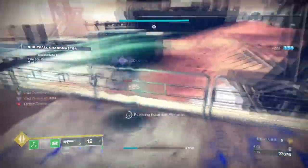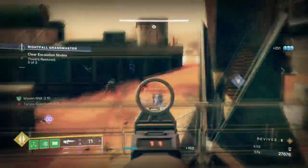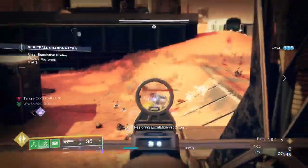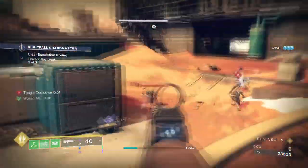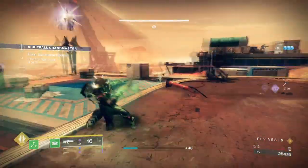As the exotic will freeze targets at first and then apply an ignition straight after, it works perfectly against champions as it makes it harder for them to escape while also doing additional damage given by your exotic. Of course you don't need to have Conditional Finality to make the build work, as any primary Stasis or Strand weapon can work.